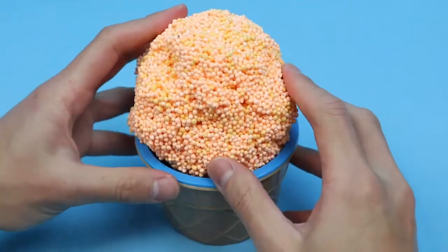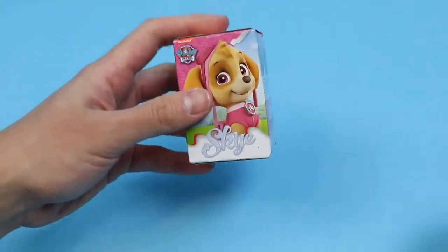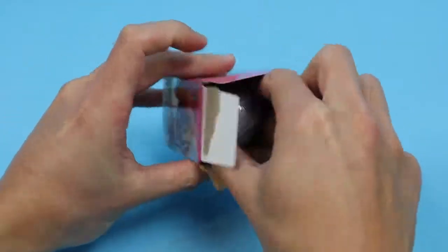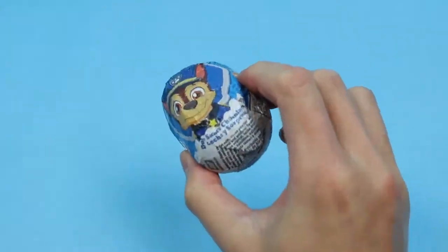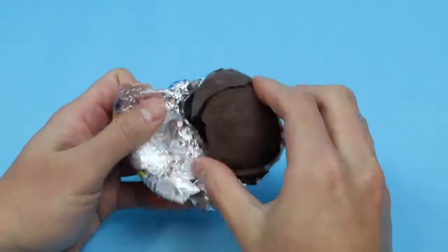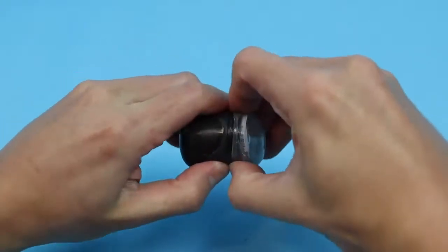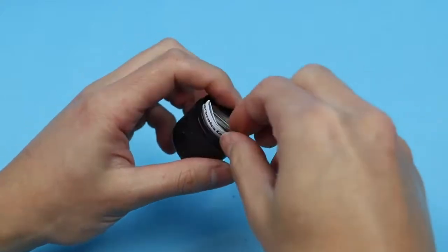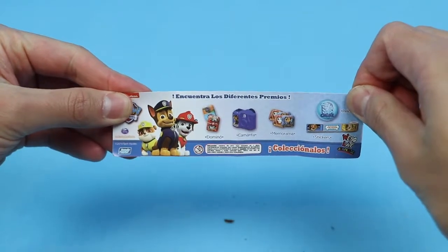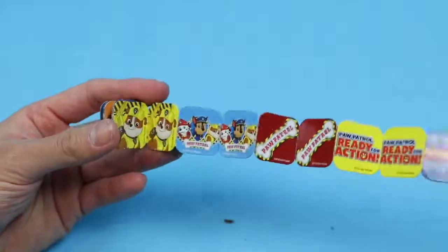Let's make one final surprise toy with this orange Play Foam. Yes! We got a Paw Patrol chocolate egg. Let's go straight to the toy. Here are all the surprises we can collect. Nice — we got a Paw Patrol Memorama. This is a matching pairs game.